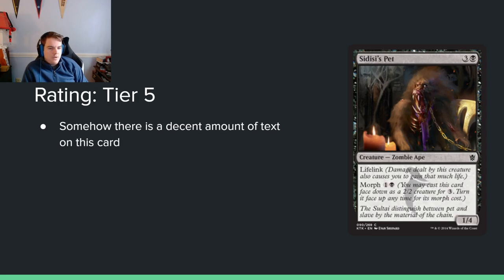Sidisi's Pet: 3 and a black for a 1/4 lifelink with morph for 1 and a black. Super weird. Just a really weird card that looks terrible to me — nothing about this card is appealing.